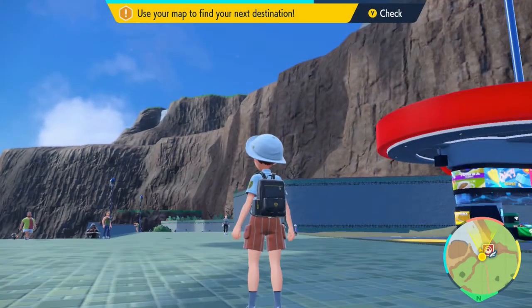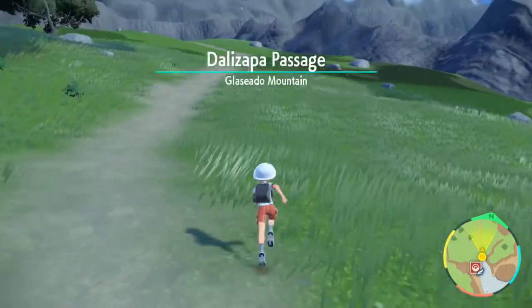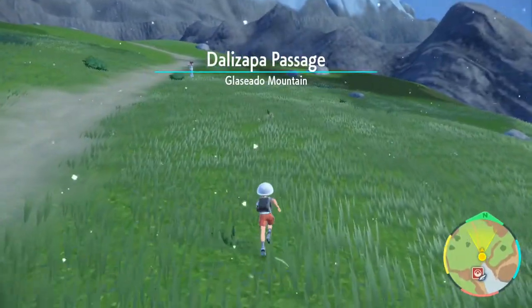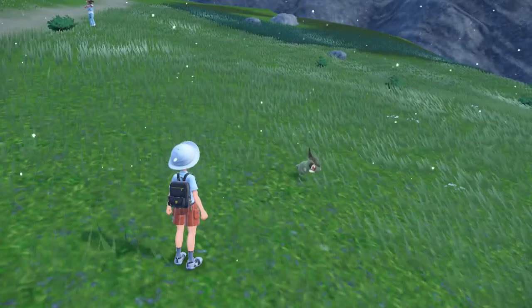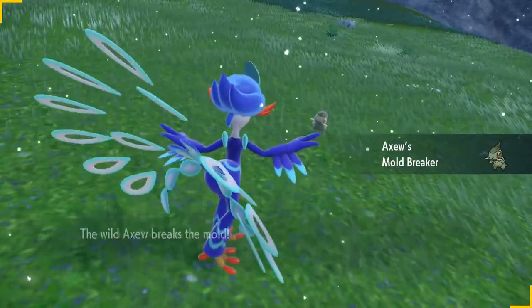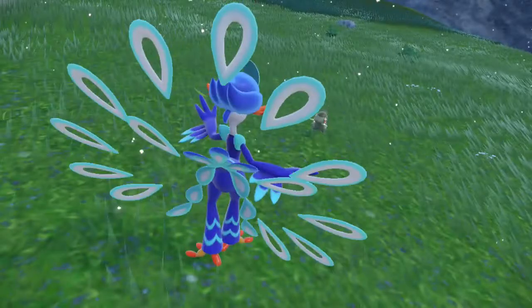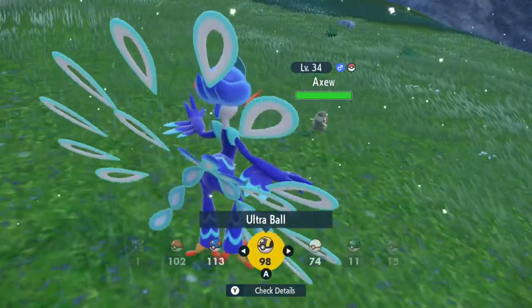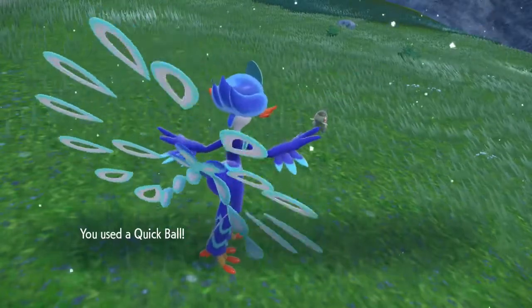Now we're back in Zapapico. I'll run back outside and there it is — the Axoiu is back at level 34. Just in case you're wondering if it's the same Axoiu or if I just got lucky with spawns, I'll show you the stats back to back. Party: level 34 male Axoiu.